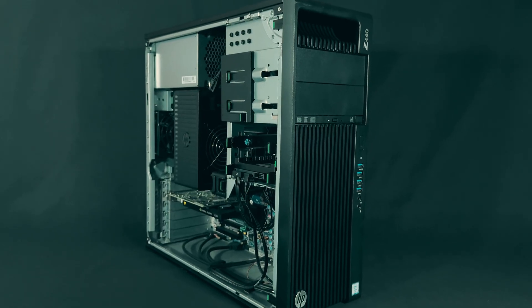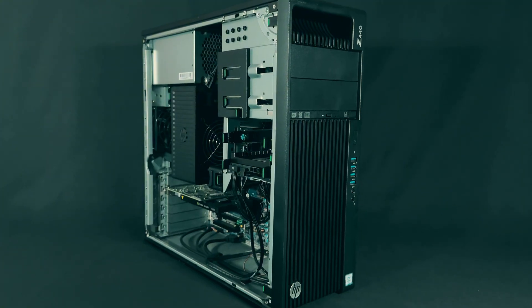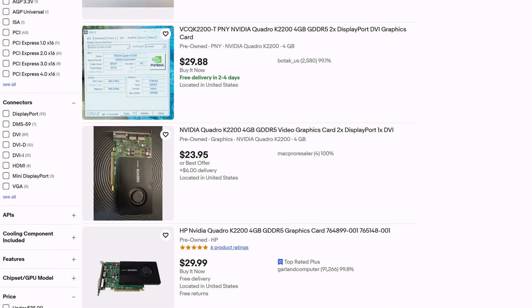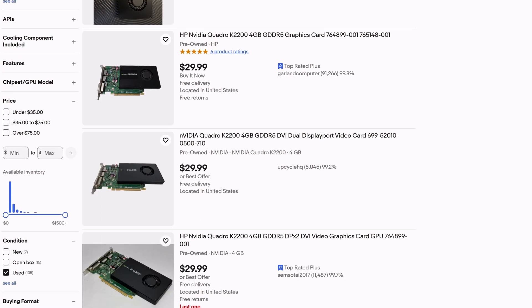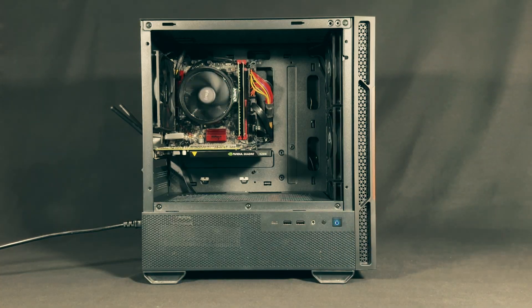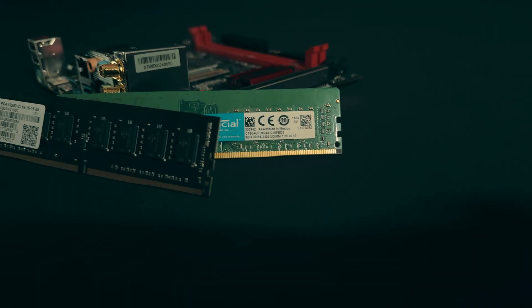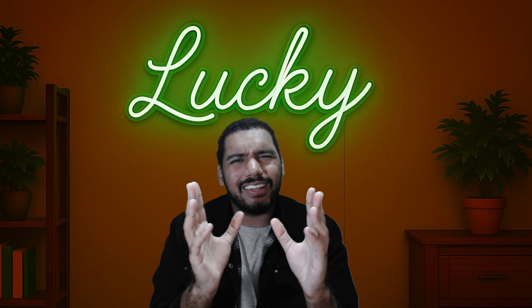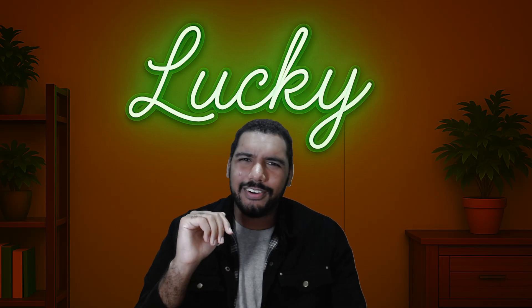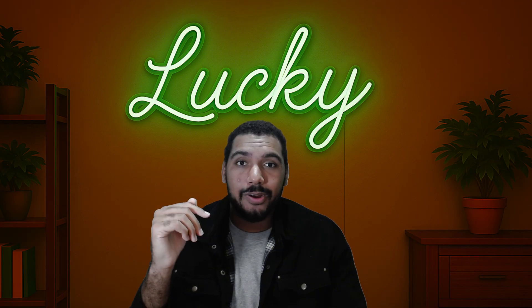I got this one for free with the HP Z440 I used to make the $350 gaming PC, but they seem to go for about $25 on eBay. The test system for this graphics card is powered by a Ryzen 5 4600G and 12GB of DDR4 RAM. I know this isn't phenomenal, but this shouldn't hold back our little friend here. Here are the benchmarks.